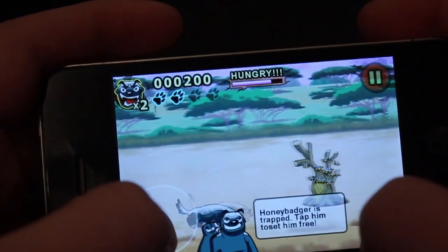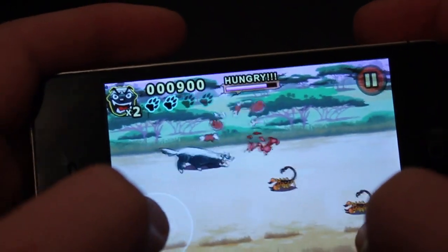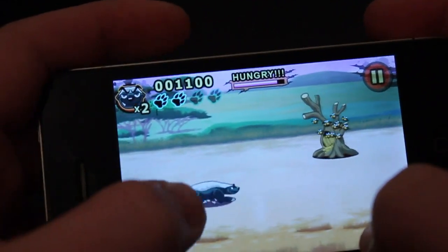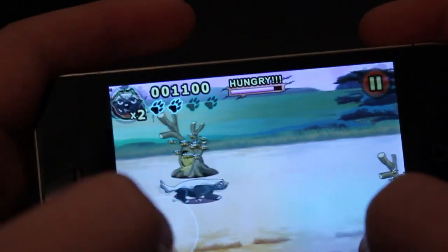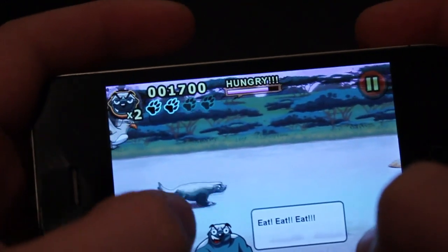Basically the main goal of the game is to eat stuff. You can eat anything — you've got the bee nests there, you've got all these scorpions. You just need to manoeuvre your way around, eating as much as you can as you go through by tapping the button to eat.